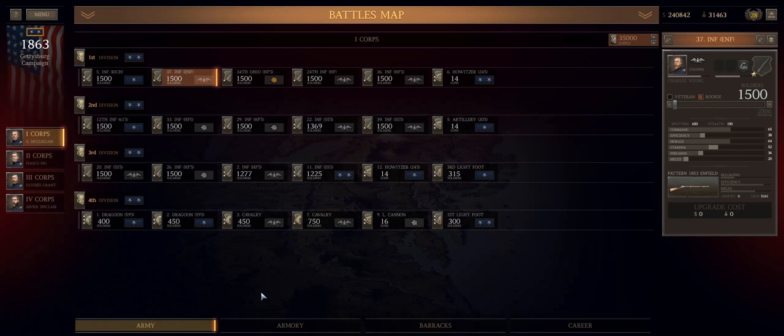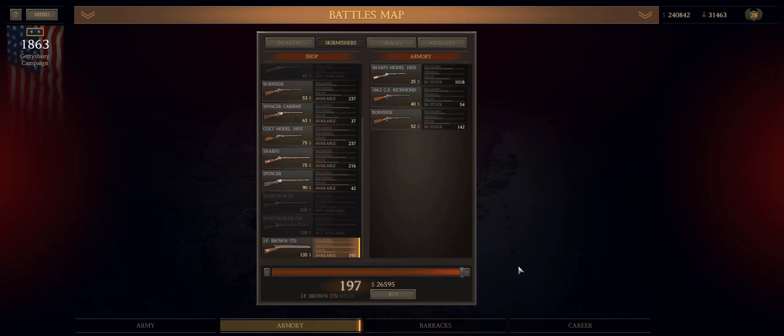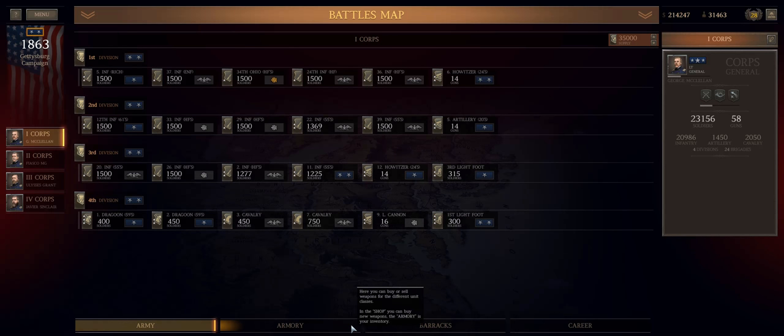What is up, generals — it's Fiasco, and we're back with Ultimate General: Civil War. We are playing the Union Major General campaign and we have cleaned the army up in the lead-up to the Battle of Gettysburg. In a lot of ways, this is where it's all been leading — this is the most famous battle of the war, certainly the most famous battle to have occurred on the main continent of the United States, with perhaps the exception of the Battle of Pearl Harbor.